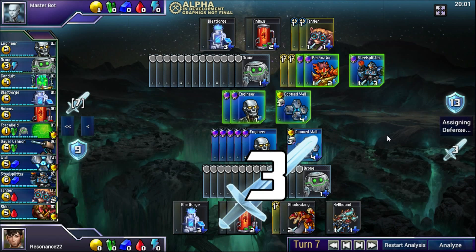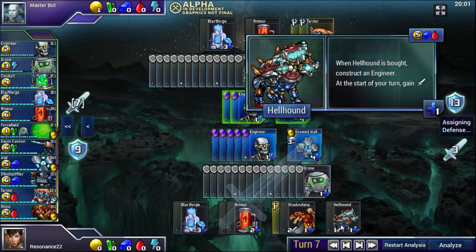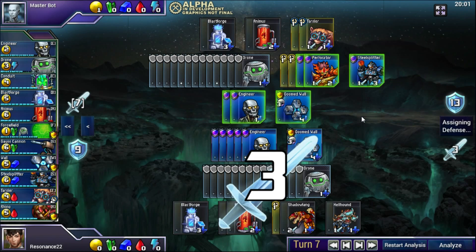Now we're into the analysis tab of the game, a really cool feature where you can replay through any specific turns of a match from a replay, or even while you're playing, to see what your different options were and how they would have played out. We're going to use analysis mode to explain combat in more detail. On my turn I have three attack coming from this Shadowfang unit and my Hellhound, pooled together. Now at the start of my opponent's turn, he has three attack coming at him and he has to figure out how he's going to defend against that.